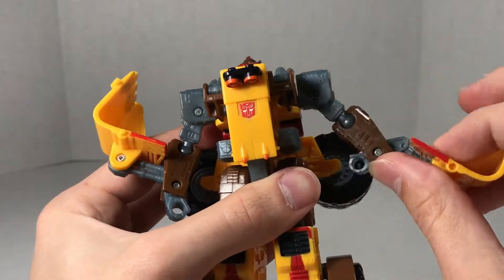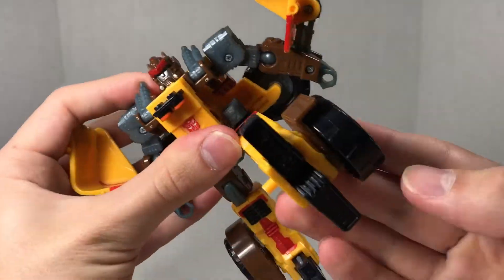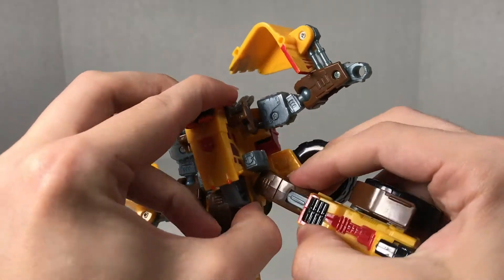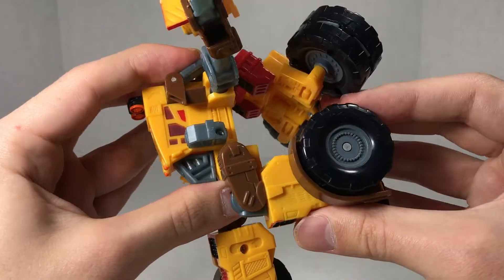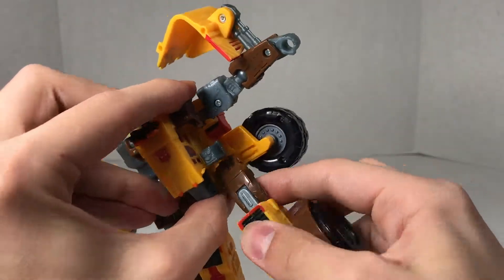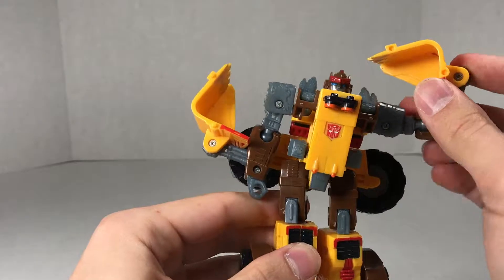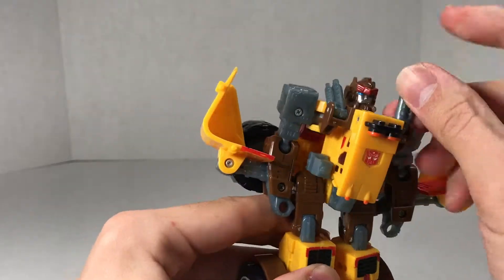Wrists don't really have articulation. No waist articulation. However, he does have hip articulation - his legs are able to bend that far forward, that far back, and only that far out because things are bumping in the way. His knees are able to bend at 90 degrees, and he does have a knee swivel - so he's got about 360 there. His feet are articulated enough that you can bend them down, but not bend them up. And if you want to position the smokestacks differently, you can do that as well.